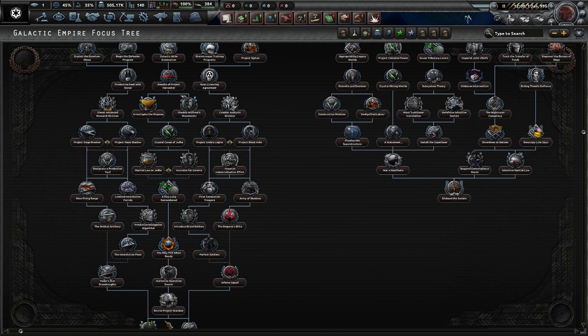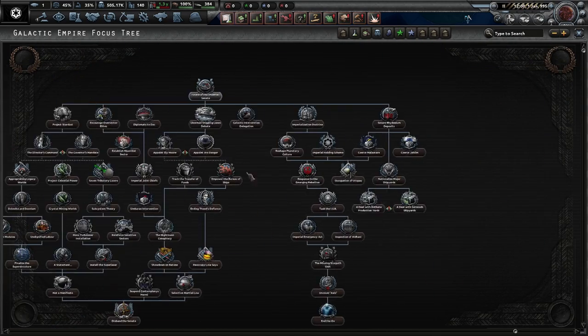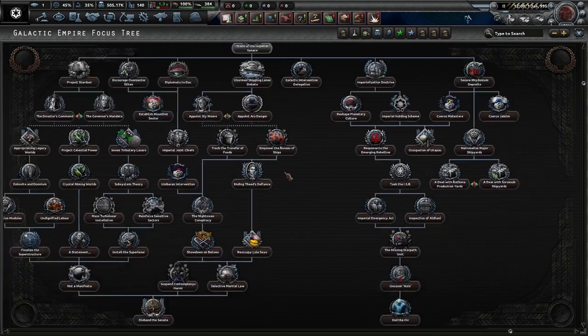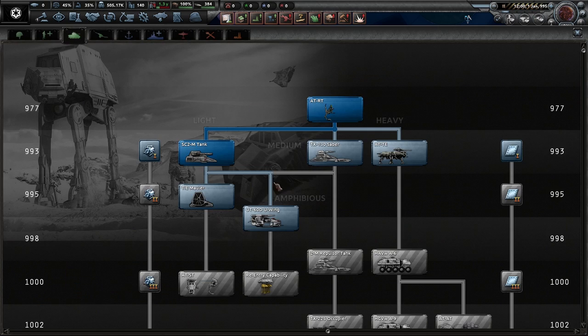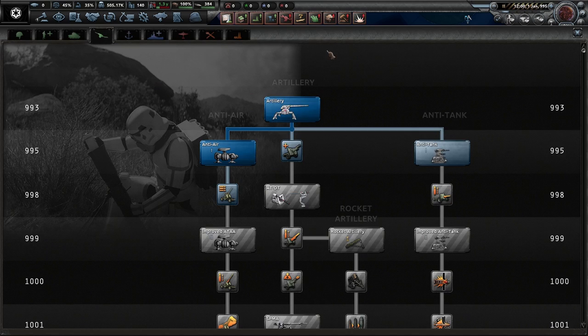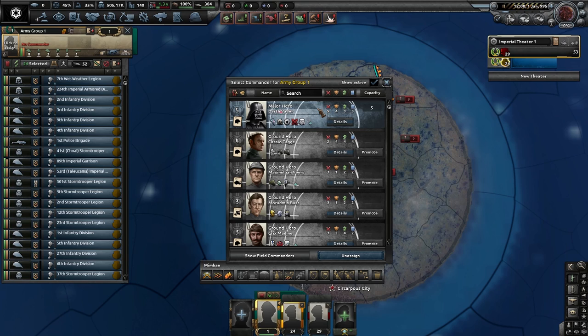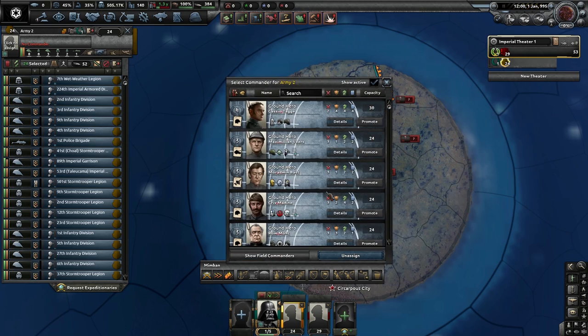It looks like the Death Star is mentioned on there as well. Some research stuff, decisions, and then we've got the State of the Imperial Senate. It does look like they have slightly altered the icons for the research trees, which is fantastic. I believe this does all make sense. I wouldn't really call him reckless, but he's a harsh leader — definitely get that. He's a Clone Wars veteran, he's Sith, he's an infantry leader, and we can also give him another trait. So Darth Vader is looking very, very good right now.